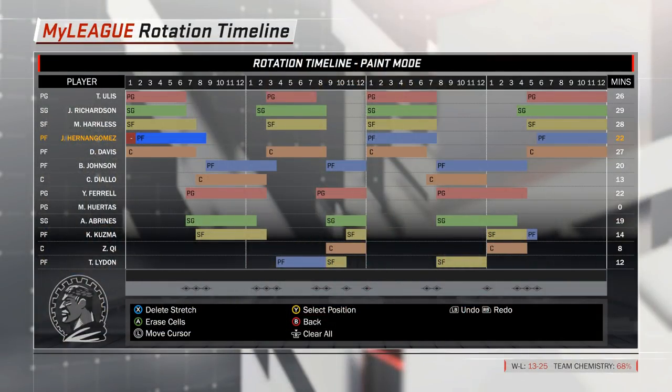Back to the rotation screen — I mentioned Bryce Johnson a few moments ago, and after this game I decided to move him back to the bench and give the starting job at power forward back to Juan Hernan Gomez. The reason is that with Bryce Johnson in the starting lineup, we have too many guys on the court who need the ball in their hands to create scoring opportunities. Ulis, Richardson, and Harkless are all scoring above 10 points per game, and Johnson also needs the ball in the post to be effective. Hernan Gomez works a lot better off the ball, so I'm having Johnson trade places with Gomez so he can return to his old role as one of the primary scoring options off the bench.